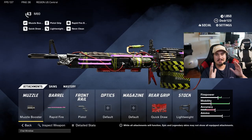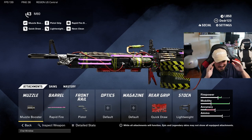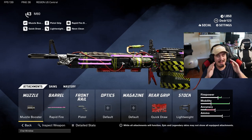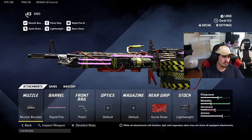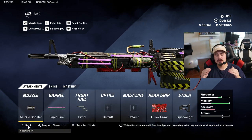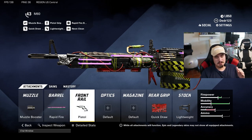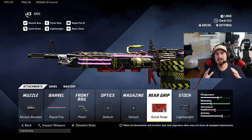First things first — it's not going to be the easiest gun to level, but when it's maxed out it's actually not that bad. First up, we're going to be running a muzzle booster for the rate of fire, because this thing shoots so slow. A muzzle booster and a rapid fire barrel are both necessary — you will need them both in order for this gun to be good.